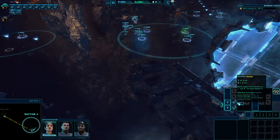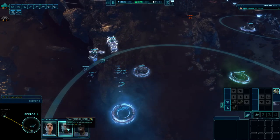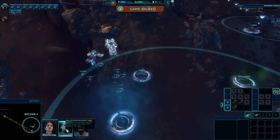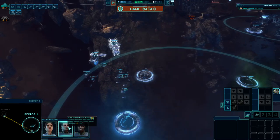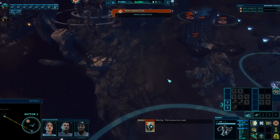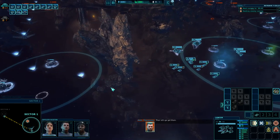21 seconds to the next convoy. We're going to have to try everything we've got to kick some ass. Let's check the officer roster — Inspire Crew boosts armor on all friendly units, Grants Temporary Force Field to all friendly units in the current sector, or boost damage. I really like Full System Security and Total War Strategy — completely distract my foes. Warning: first convoy is on route, bearing 045, closing in. Let's focus most of my military on the left side.